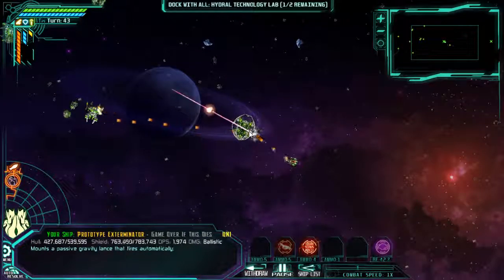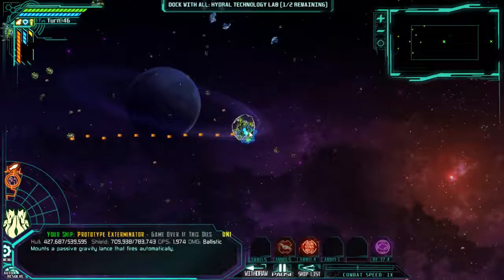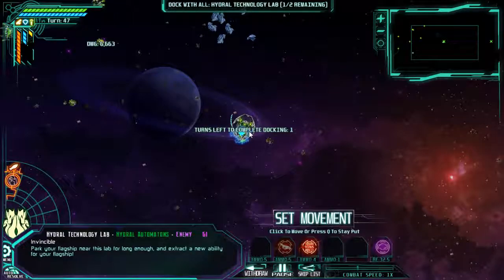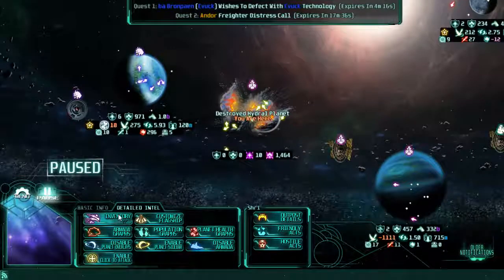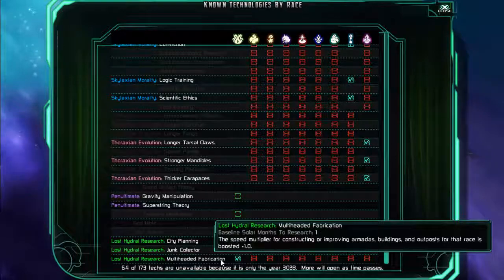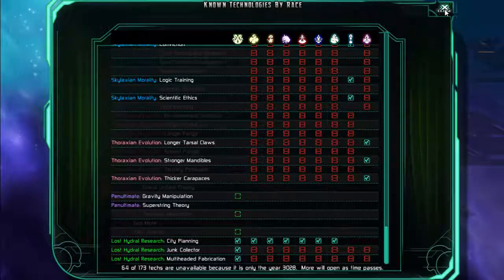Oh, we can't dock while cloaked. Huh — well, that I did not know. I guess I can accept it. Multi-headed fabrication — let us take a quick look and see what that tech even does, because for all we know it means nothing. The speed multiplier for construction or improving armada's buildings for that race is boosted by one, and it's a technology that is not valid to be learned by any other race. That's all it is.